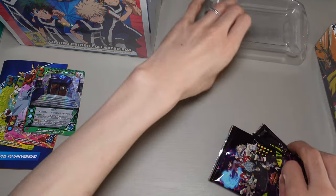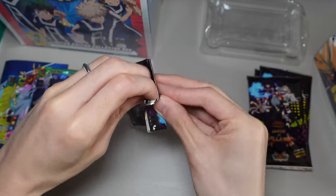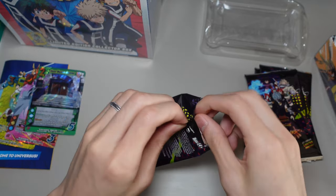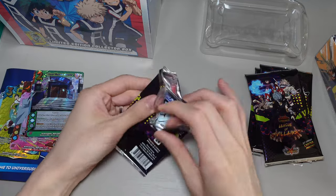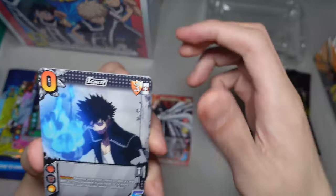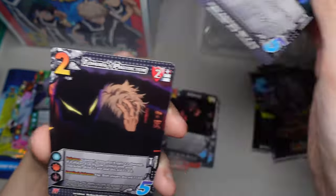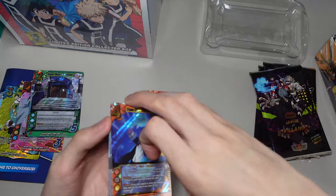Let's open the packs — we have one, two, three, four packs. This is the League of Villains set. All right: Piercing Growl, Ignite, Double Palm Shatter, Muscle Rush, Massed Menace, Leak Invitation, In Control, Eyes of the Tiger, Tomorrow's Protector, and Twin Flame Scourge — which is a rare. So that is our rare for that pack.